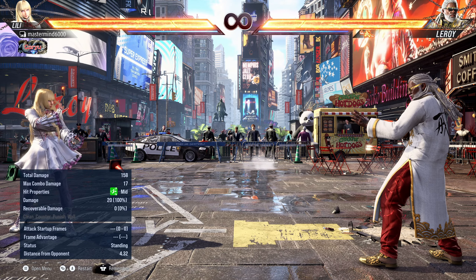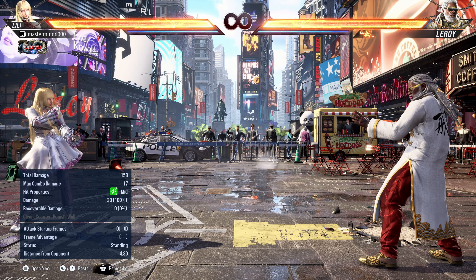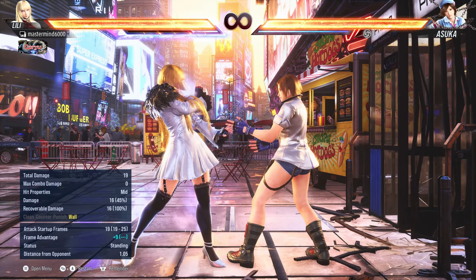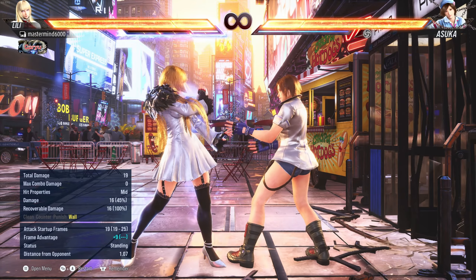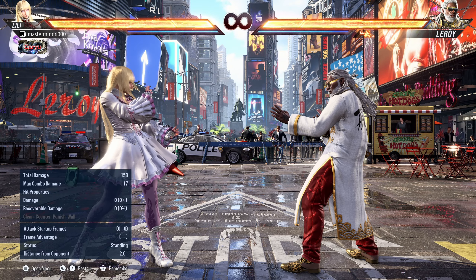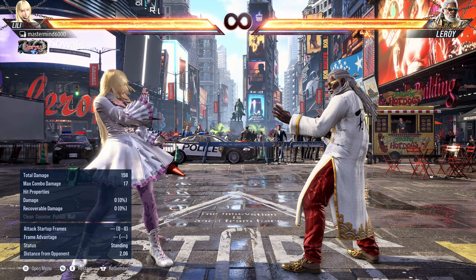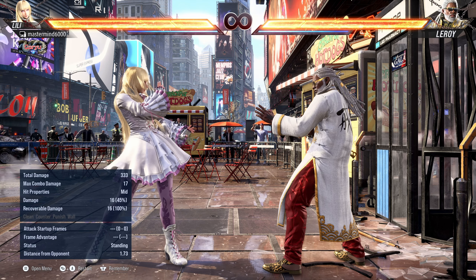It also used to cause a wall stagger — that crumple stun introduced at the end of Tekken 7 where you can only block. It used to do that at the wall as well. They deemed that too powerful, especially at the wall where you could just loop it over and over. So they got rid of that — in heat mode it no longer does the wall stagger, Lili's plus seven and that's it.